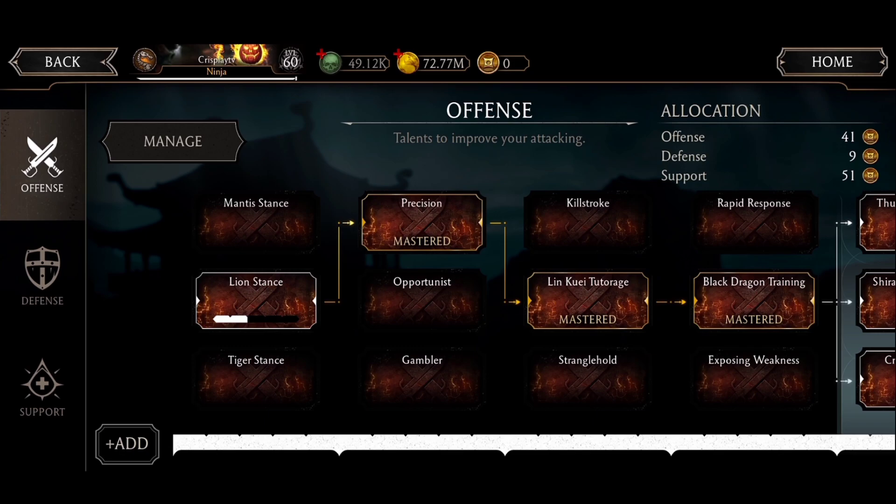Let me show you the talents we're gonna be using: Precise to increase combo enders, Link Crate to Torage to have more critical hit damage, and Black Dragon to have more critical hit chance.